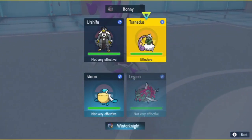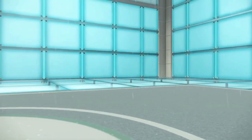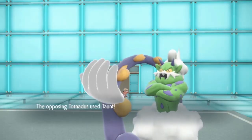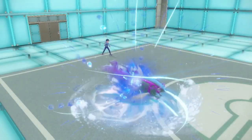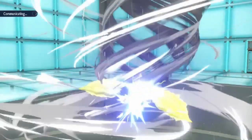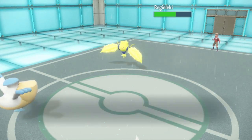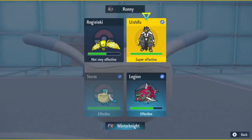So they do go Tornadus and Urshifu. Hopefully he'll try to Surging Strikes the Pelipper, but we'll just Wave Crash the Tornadus and Hurricane the Urshifu. He actually retreats and brings out Regieleki — good thing we saved the Tera. He does Taunt, so we get the call right here — may stop his Tailwind. I'd say we definitely bring Basculegion, showing us what he can do. I don't think that put it in Aqua Jet range.